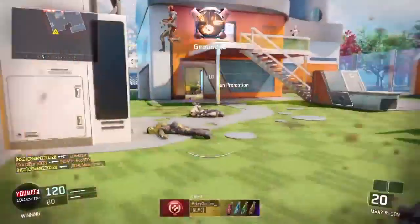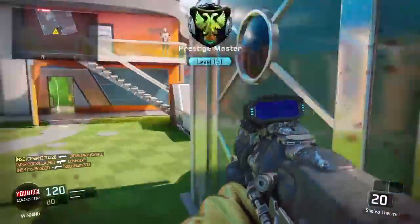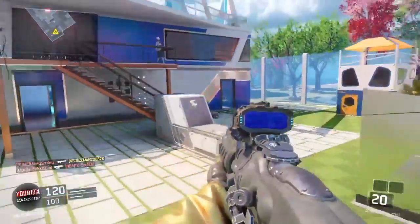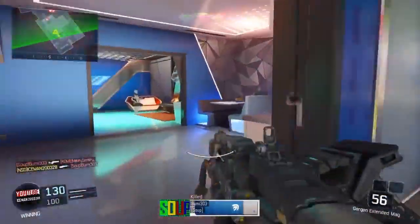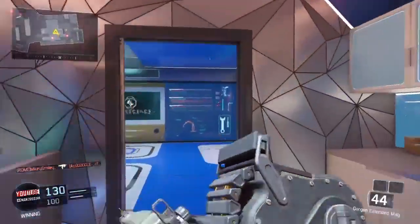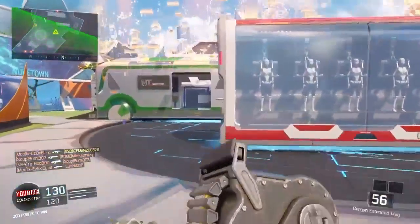Here's the thing: every time you kill someone, you're going to be cycling through different weapons, so just be prepared for whatever weapons might come up. Like if you get a Sheiva, it might be a really hard situation if they're right in your face. Know what guns are coming up next, make sure you look at the mini-map, and know where your enemies are. Just keep calm and don't freak out if you get a bad gun in a bad situation.